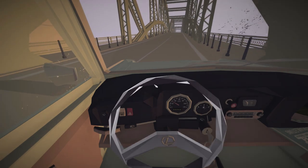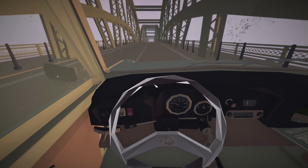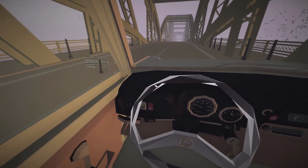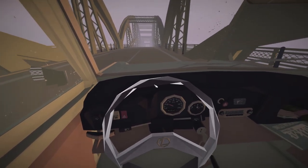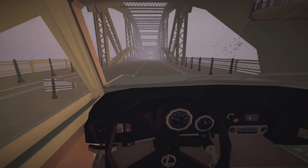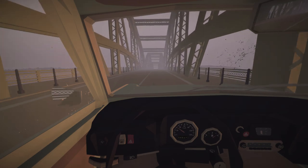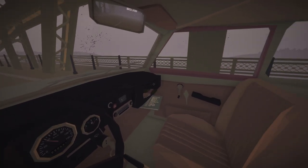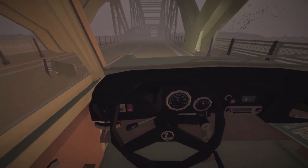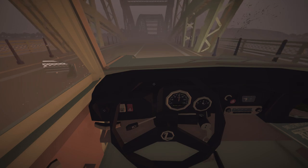Our engine's powering us along — we're up to about 35 kilometers per hour. Getting up the hill is a little bit of a chore. This thing really doesn't have the best powertrain. So this is Jalopy. The route that you take is never the same twice. While we're driving on the dusty roadway, we're going to want to look for packages on the side of the road — which I will no doubt miss because I'm terrible at noticing that kind of stuff.